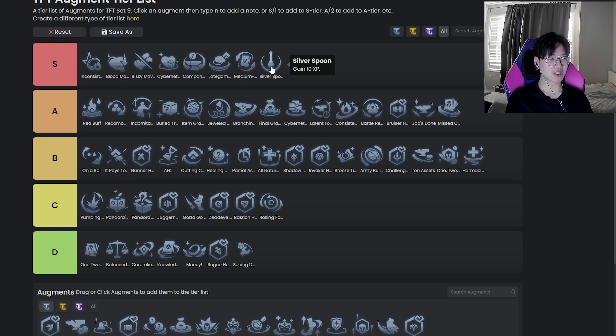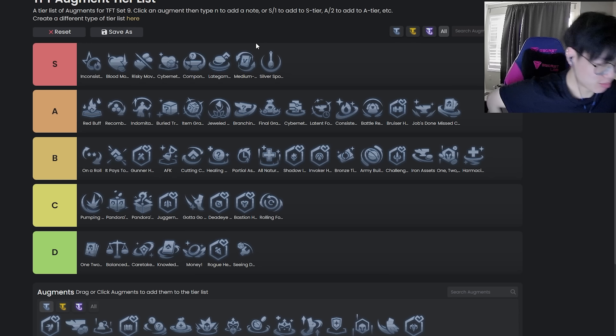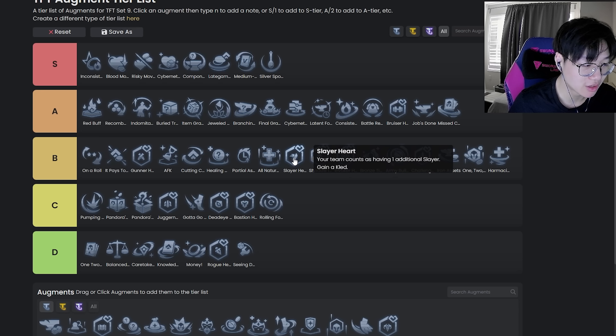Silver Spoon — for me personally, bottom of S, but I'm a win streak player and this is really good for win streaking. Do note that this messes up your leveling intervals, so if you're used to standard leveling intervals this throws it off. You just have to understand that and play around it — it's not that hard. It lets you accelerate tempo really early if you have upgrades already. But if you don't have upgrades it's really bad. If you're jamming levels early it's a lot harder to reach your upgrades because it messes with the odds for your units.